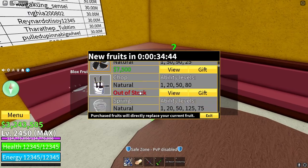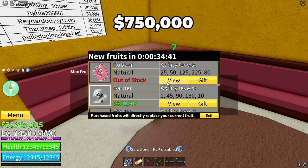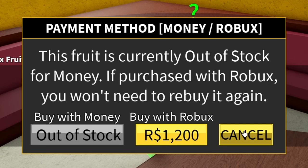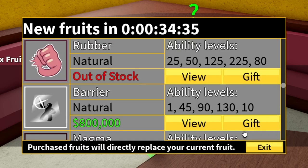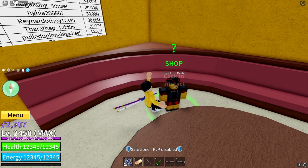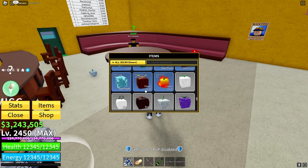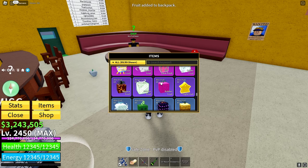To obtain the rubber fruit, you can purchase it for 750,000 from the Blox Fruits dealer, or permanently for 1,200 Robux. It has a 13% chance of being in stock, as well as a 7.5% chance of spawning randomly in the world. The last way to acquire it is through randomly rolling it in the Blox Fruits gacha.